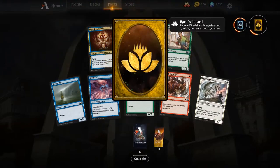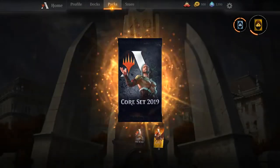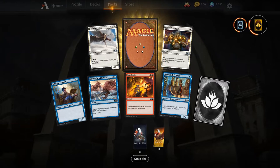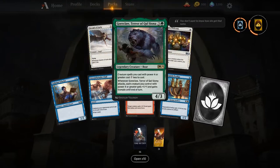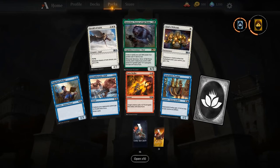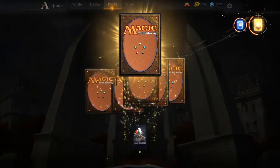A rare wild card — get some of the lands we need. Ajani's Welcome — not sure if there's going to be a big life-gain deck. But oh, there's Goreclaw! I think my Mono Green Stompy is going to be so good. Some of these rare wild cards might need to be Settle the Wreckage and Cleansing Nova because we're going to wipe the board a lot.